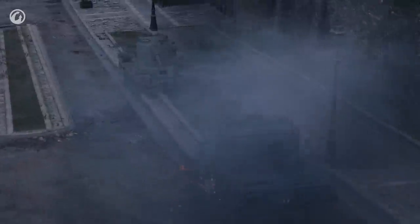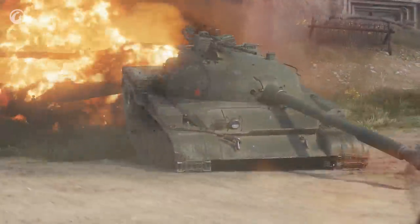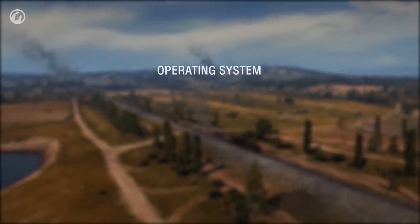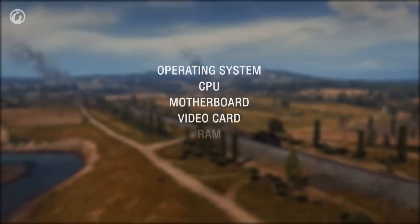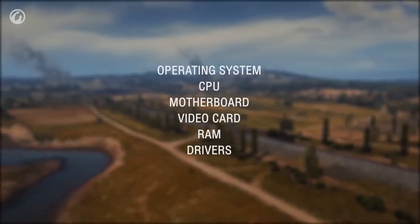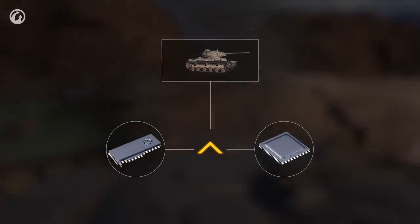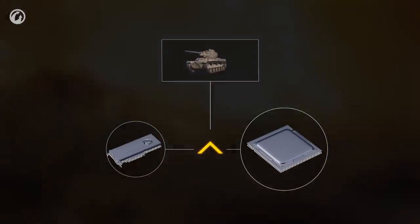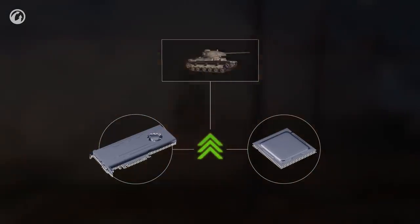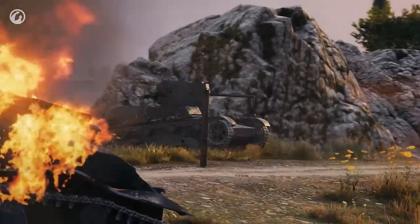Testing shows the technology works stably on different configurations. The performance improvement for a specific user depends on many factors: what version of the operating system is installed, how recently it was installed, and what processor, motherboard, and graphics card they have. For computers with weak processors and graphics cards, the performance boost will be minimal. If the processor is powerful but the graphics card is weak, there will be no significant improvement either. However, if the processor is multi-core but not very powerful, and the graphics card is powerful, the boost will be significant.